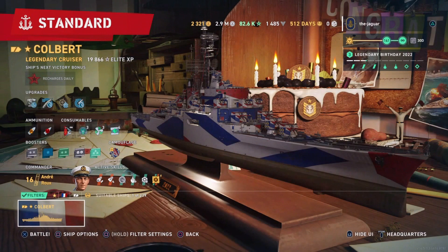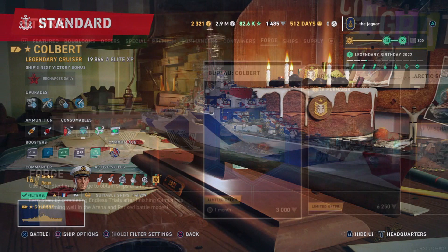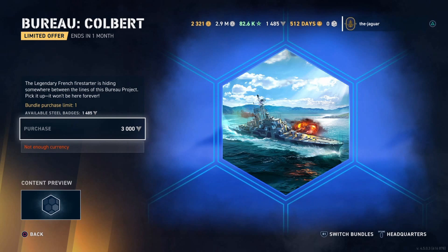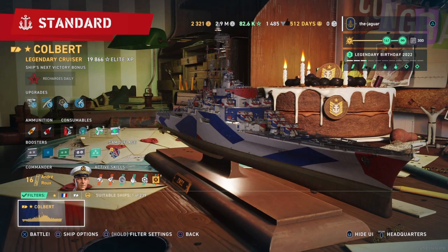The Colbert was available for rental at the beginning of the year, then taken away for several months, and now it's appeared in the bureau. To access that bureau project you need to pay 3,000 steel. During this current update I'm a little short — I have 1,485 steel — but my calculations tell me I'll make it to 3,000 steel by the time the update is over.